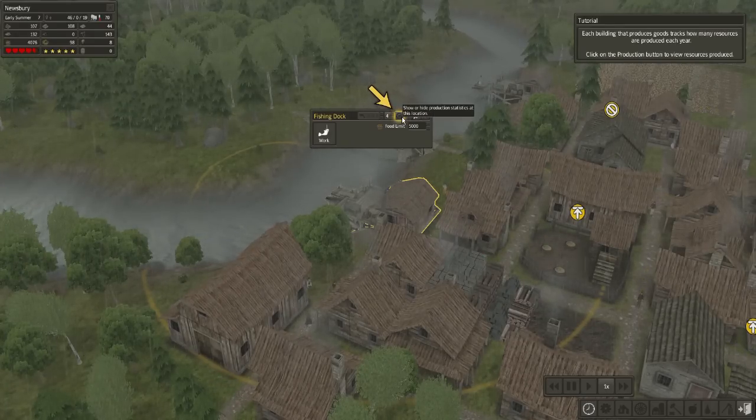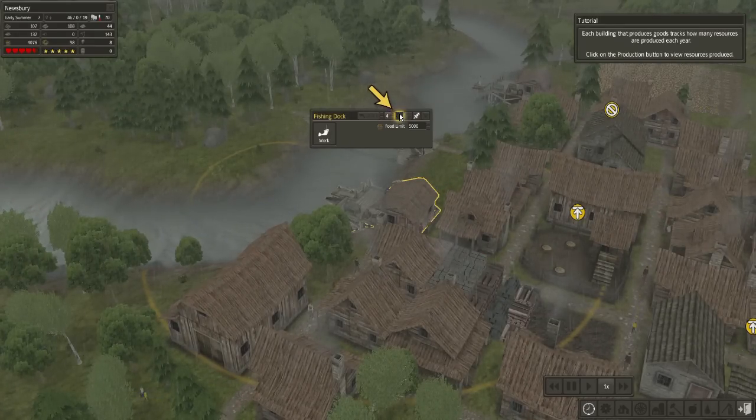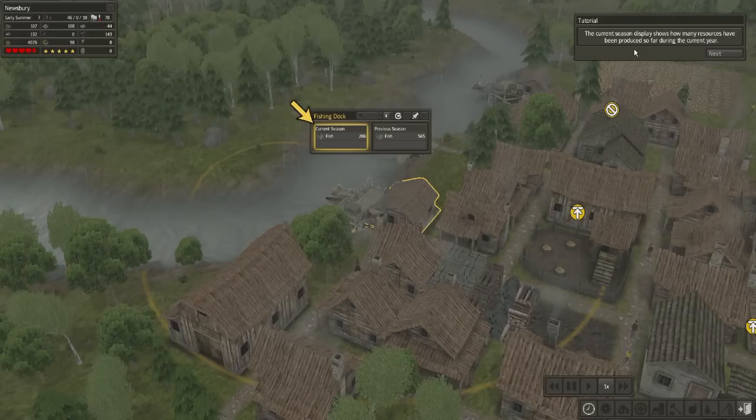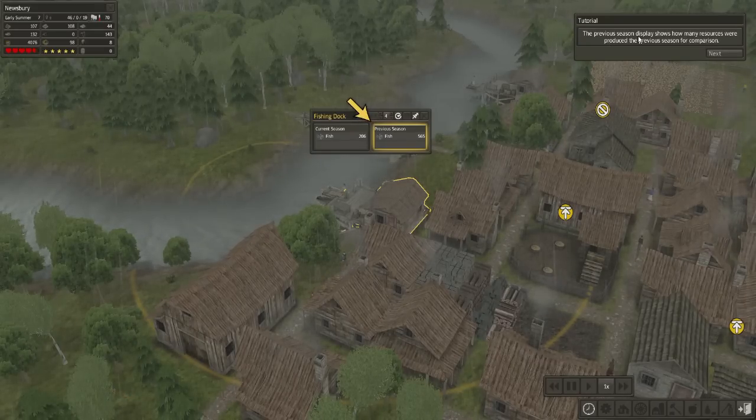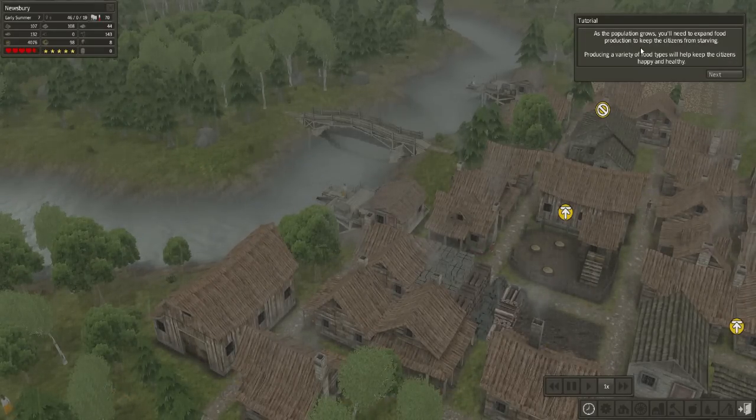Click on the fishing hut. Each building that produces goods tracks how many resources are produced each year — click on the production button to view resources produced. The current season display shows how many resources have been produced so far during the current year. The previous season display shows how many resources were produced the previous season for comparison. As population grows, you'll need to expand food production to keep the citizens from starving.